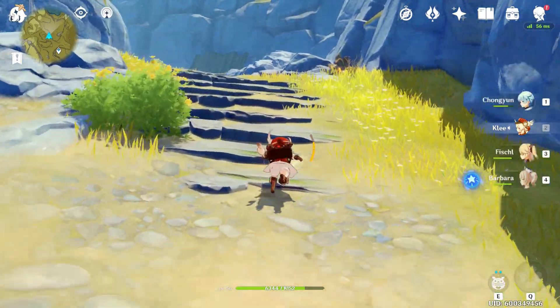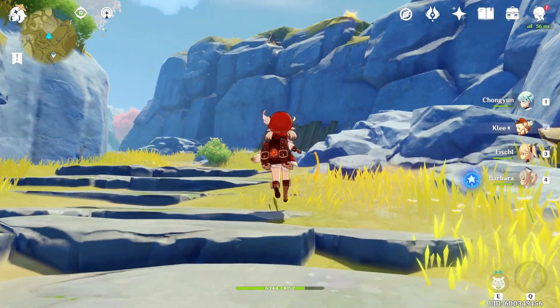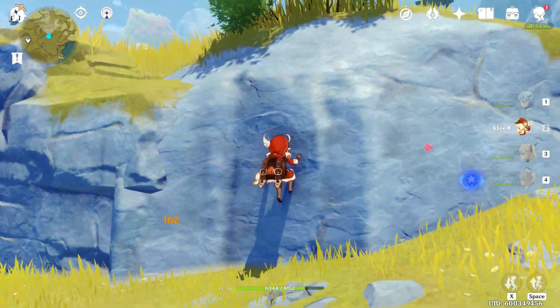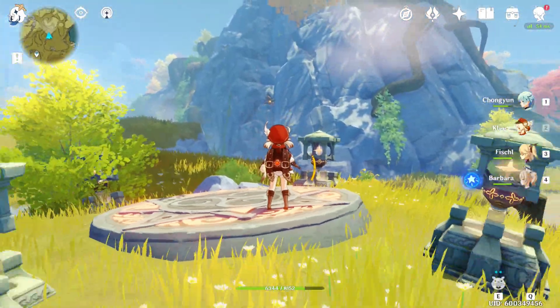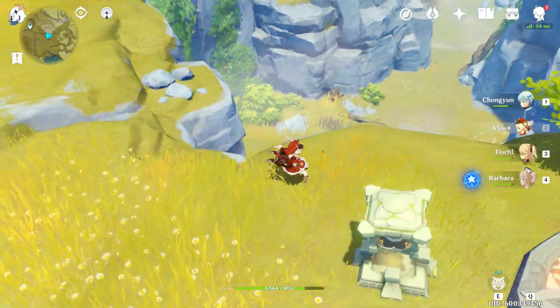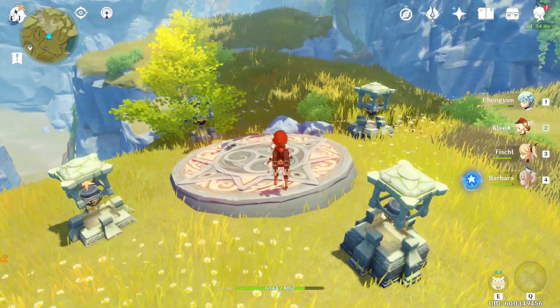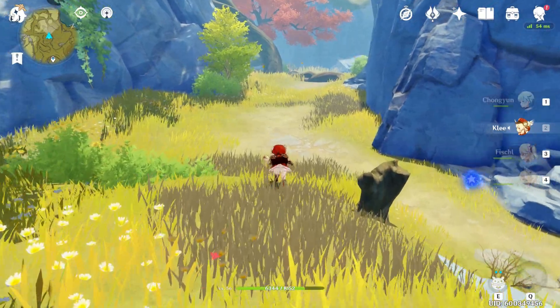There will also be a rock puzzle — another rock puzzle. You collect this rock, there's also a rock over there, and one down there. So collect all three rocks and bring them here, and it'll pop up a chest.